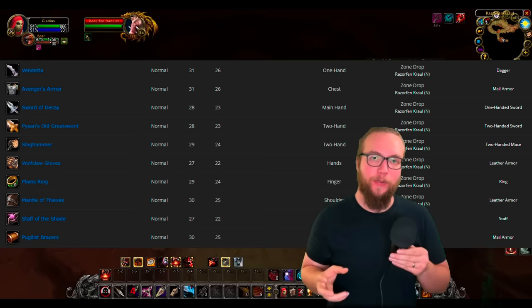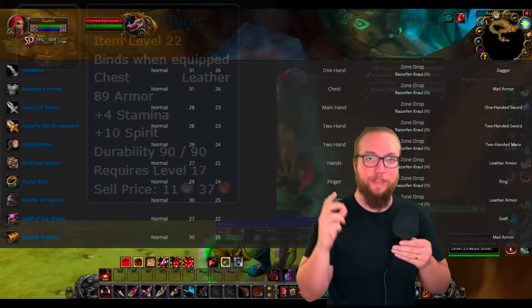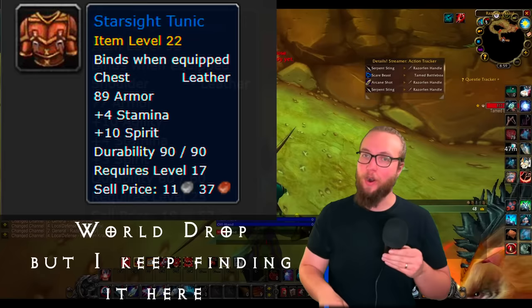Razorfen Crawl has a bunch of good items for hunter that can drop. You're going to be finding greens here from the trash mobs and a couple of blues that are really nice. This starless piece is going to be able to sell for a couple gold every time you find it. I found this way more often than the Thieves' Mantle, but the Thieves' Mantle is the shining piece that we definitely want to have on our hunter.